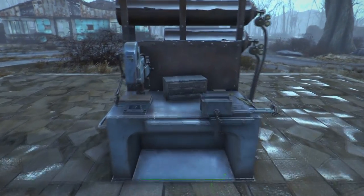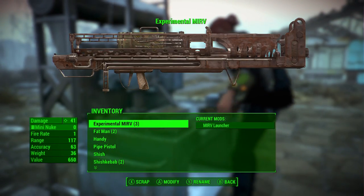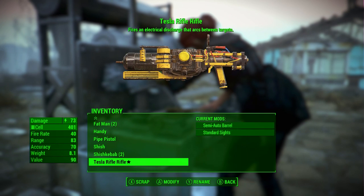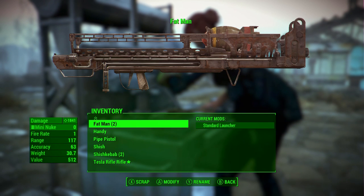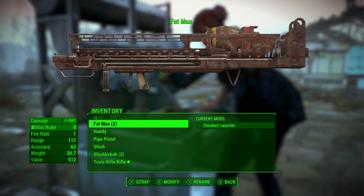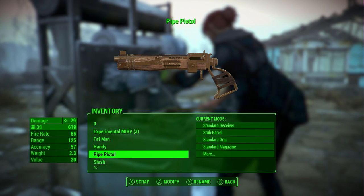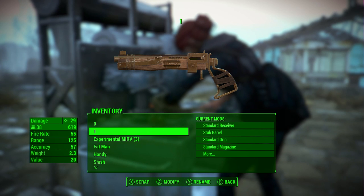First thing we're going to do is go up to any one of our weapon workbenches and press A to craft. We want to choose which two weapons we want to combine. In my case I'm going to combine a Fat Man with a pipe pistol — I want the pipe pistol to shoot the mini nukes from the Fat Man. So if you want the mods from a weapon, we're going to rename it to zero so it's at the very top of our list, and the weapon that you want those mods on we're going to rename to one.